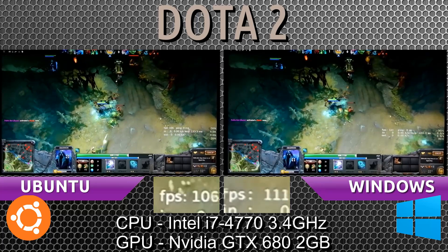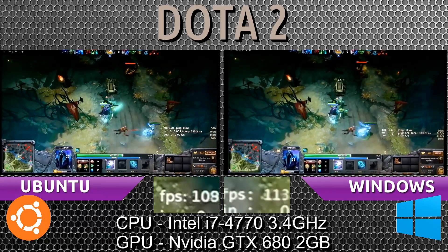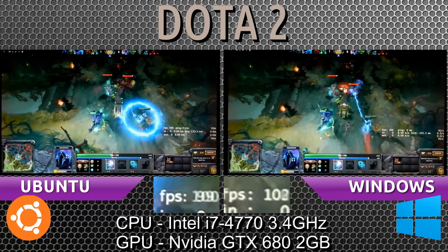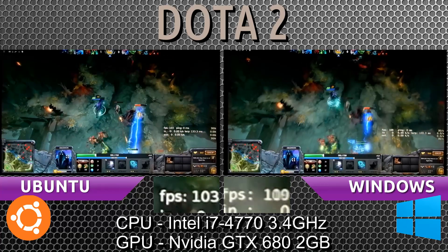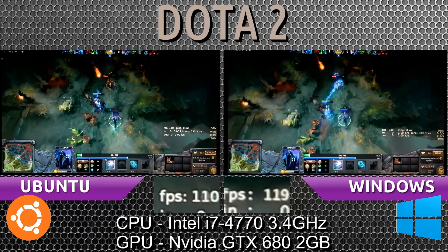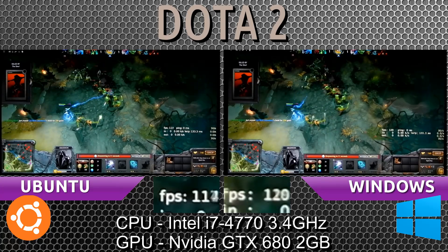The drop is not as bad as I thought it would be on Ubuntu's side. Both systems are now struggling to stay at 120 — Windows is staying higher by about 10 frames per second. Ubuntu went down to 70 frames per second while Windows was at 80. When the action scene starts getting serious, both systems drop, with Ubuntu dropping about 10 frames per second more.